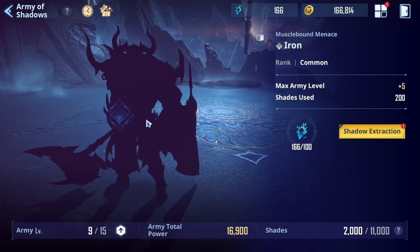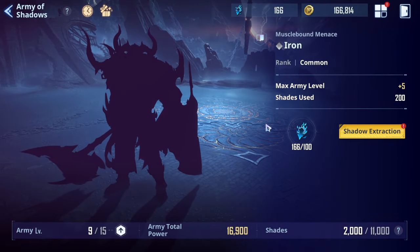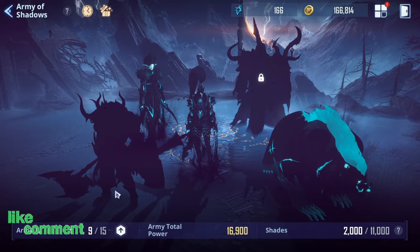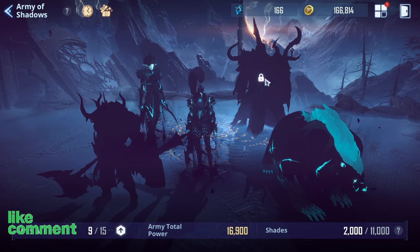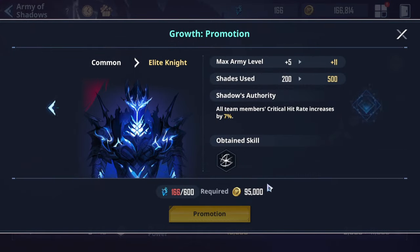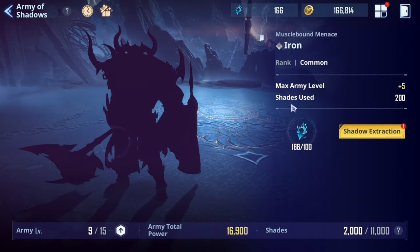I'm going to be unlocking all the shadows right now. I've already got three of them unlocked, so there's only one I need to unlock — and that is Iron. I believe about 80% of accounts cannot actually do this. I had the opportunity to unlock him a long time ago but I was lazy. I also considered saving it to increase Igris's rank, but there are a couple of story missions that require Iron as a shadow.